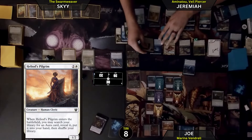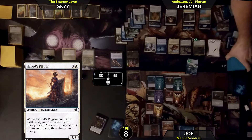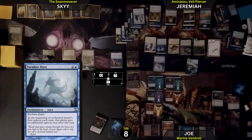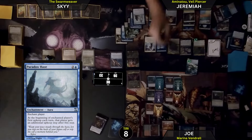When Heliod's Purifier enters, I will search my library for a curse card, reveal it, and put it in my hand. I'm going to set up for another awesome turn — Paradox Haze going to my hand. Enchant player: at the beginning of enchanted player's first upkeep each turn, that player gets an additional upkeep step after this step. It's only 3 mana — that's wild.